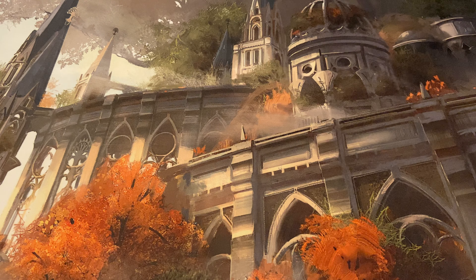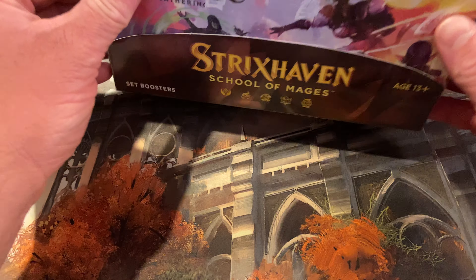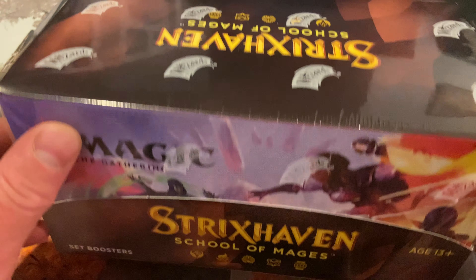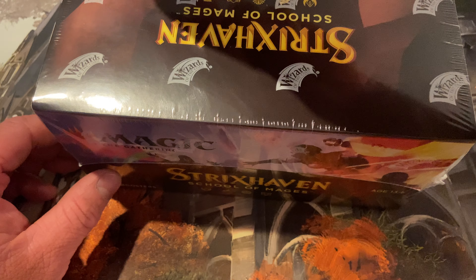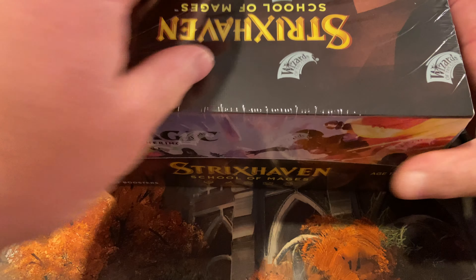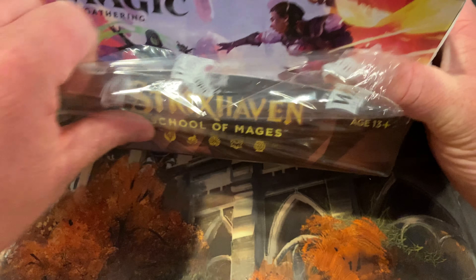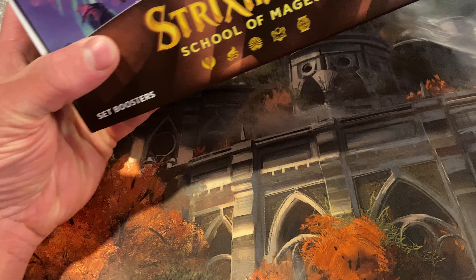Okay, ladies and gentlemen, we've done our prerequisites, we've visited all five different pre-release schools, and we're moving on to a Strixhaven School of Mages set booster box. So I've opened about 35 packs — 10 random ones, five out of each pre-release kit — and I pulled one foil mystical archive card.